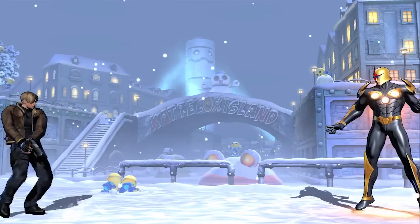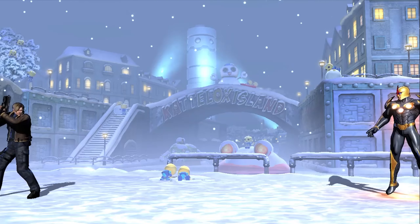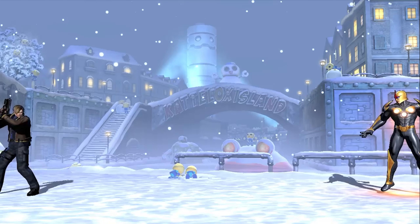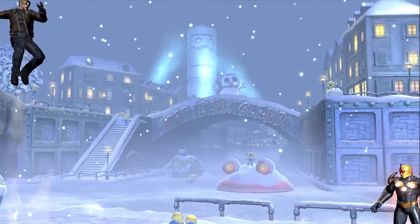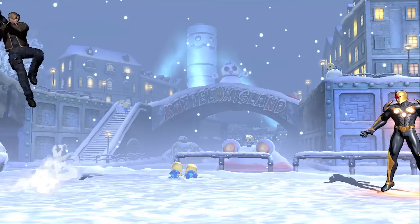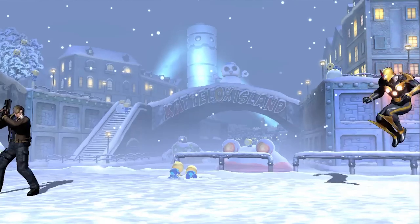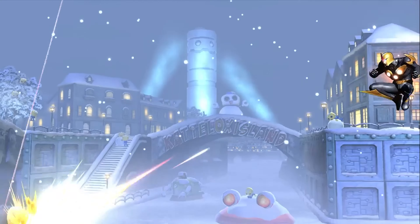Now let's do the Bolt Action Rifle. This is DP and attack: light version, medium version, heavy version. In the air it's a quarter circle forward instead of a Shoryuken. Quarter circle light, medium, and the heavy one is mainly for super-jumping characters. You can also combo after it, though it's kind of hard.